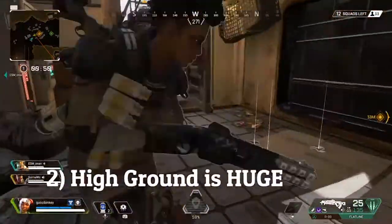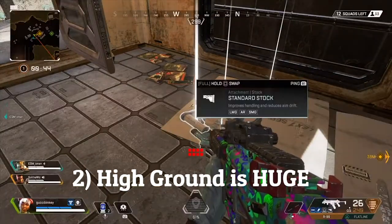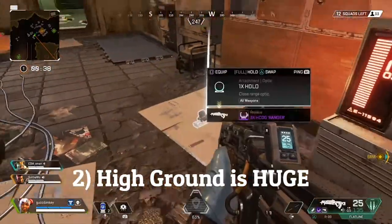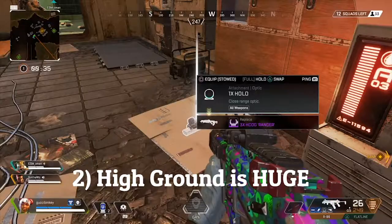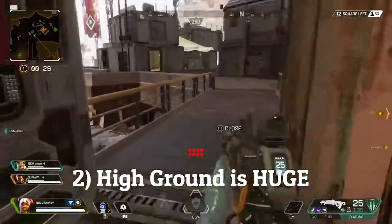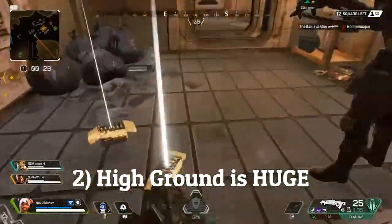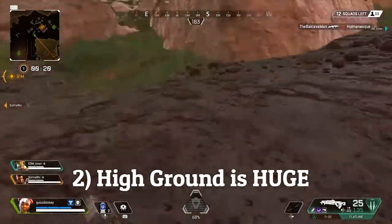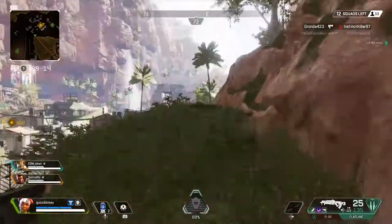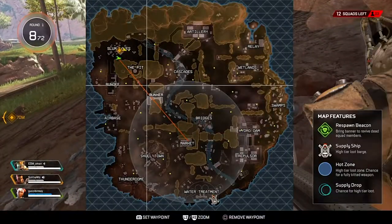The next tip is that high ground is huge in this game. Unlike Fortnite, you can't just build up to immediately get high ground — the only way to get it is by climbing or walking up there. Having the high ground is huge because it's almost impossible to hide unless you're behind an already-made structure. Whether it's on top of a building or a cliff, high ground is especially important in the final circle. If someone else already has it, I'd recommend trying to clear them out.